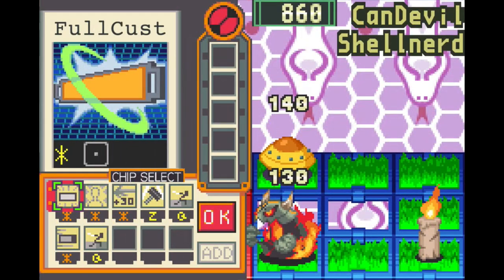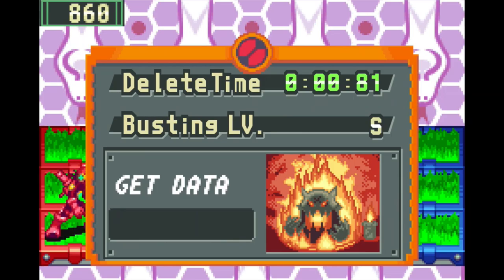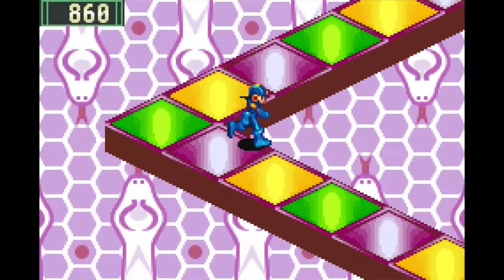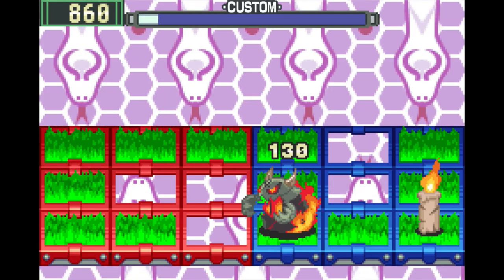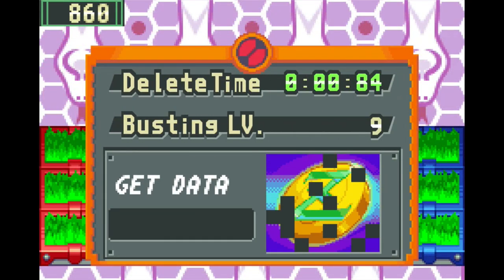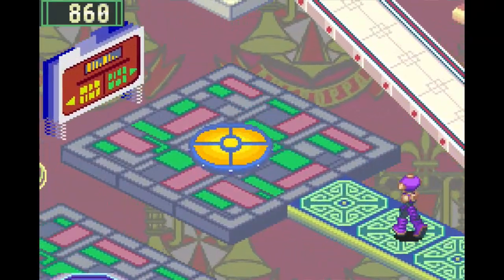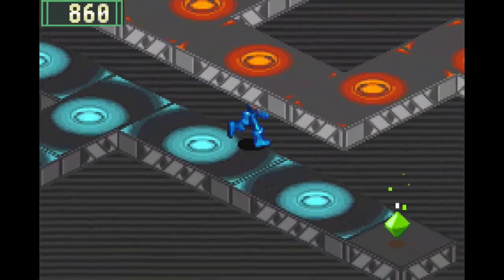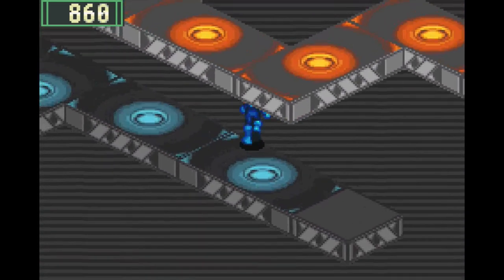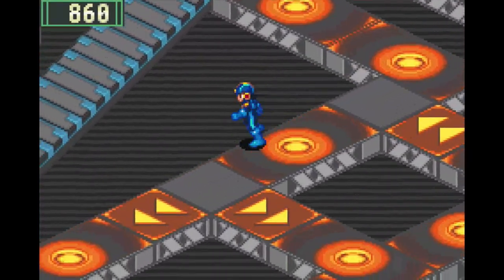The point of trying to get as many chips as we can is that we need to get all chips in this game to 100%. That would include chip trading, which is going to benefit us hugely. We want as many chips as possible so we have a lot to chip trade. We've got two tasks: get as many chips as we can, and duplicate the good chips we want for our chip folder in the endgame.